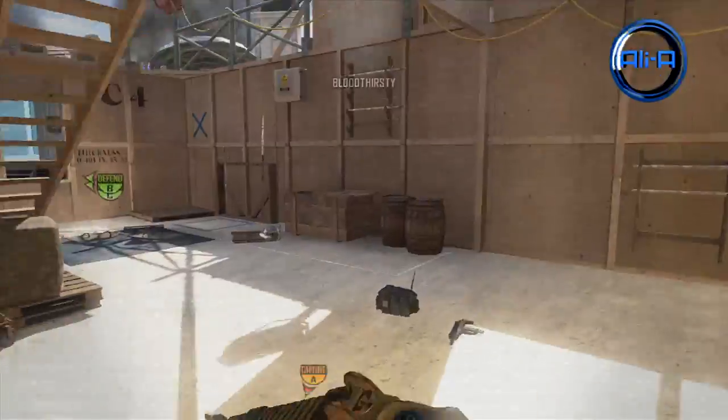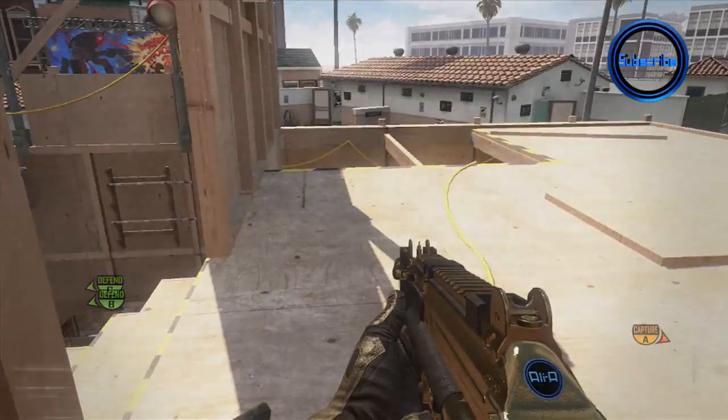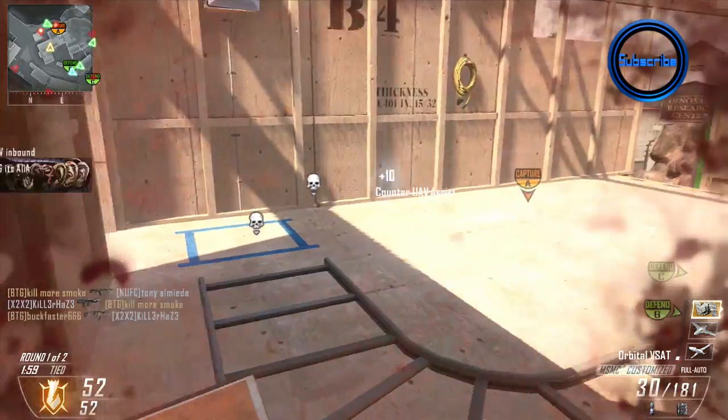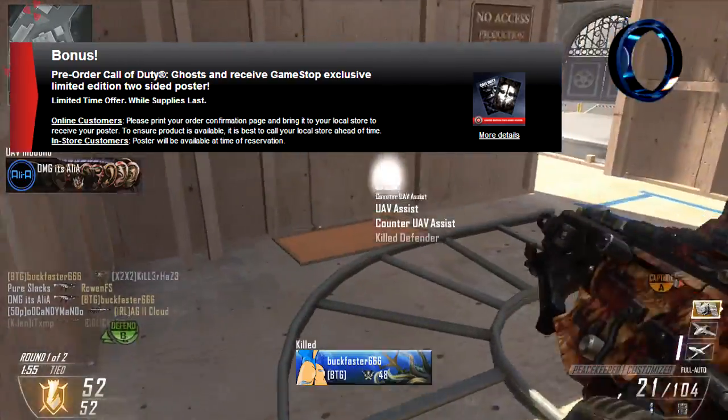One of these items was leaked yesterday, but one of them is a camo — it's brand new, it's awesome — and I wanted to fill you guys in on this pre-order item as soon as possible. So the first item is a poster, it's just a double-sided poster. You often get these when you're pre-ordering a new Call of Duty game.